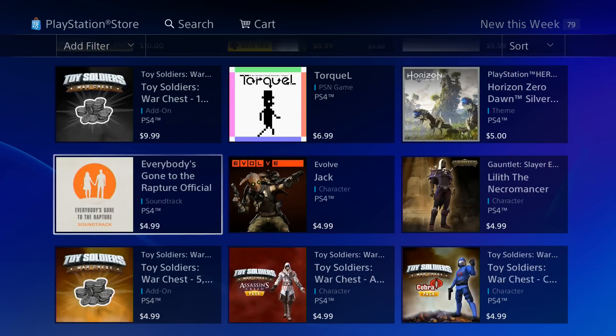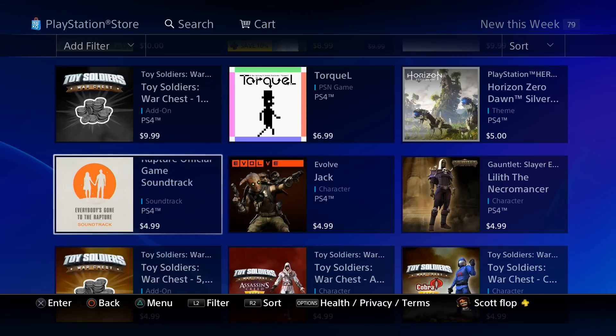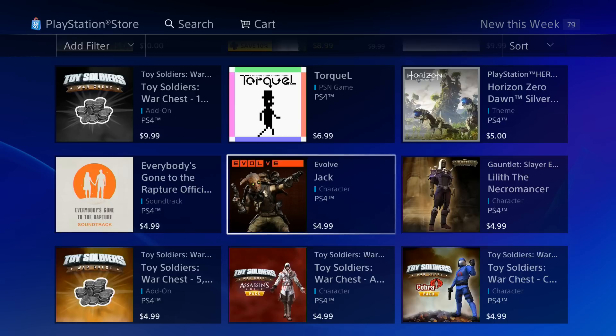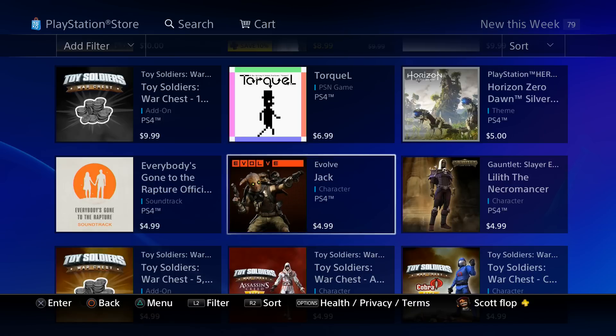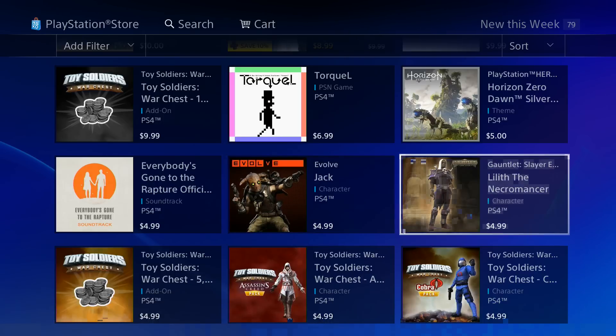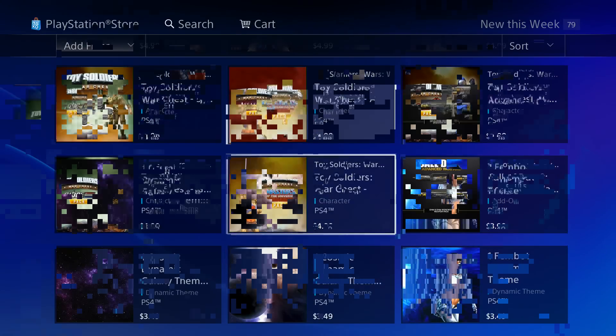Goat Simulator is also on sale right now for $6.99 — pretty sweet deal. Then we got the Everybody's Gone to the Rapture soundtrack, if you guys are interested in the music they have that available for you as well. Evolve has a new character for $4.99 — not bad, the character looks pretty legit.